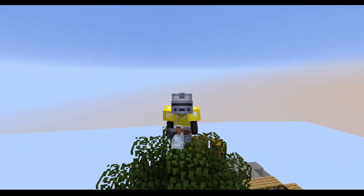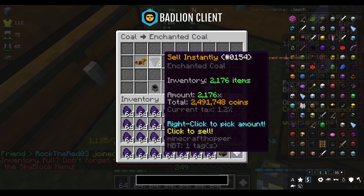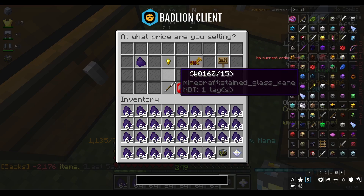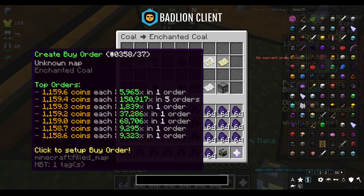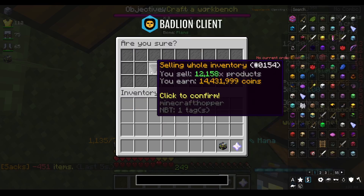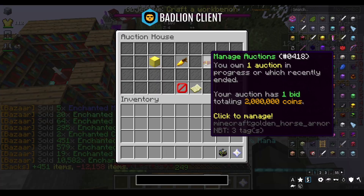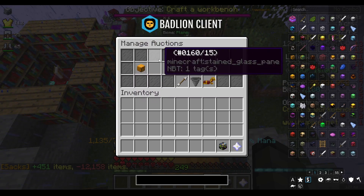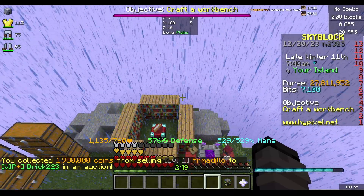I've done quite a bit of mining and I'm going to start selling my coal. I could insta-sell for 2.5 million or put in a sell offer for an extra 200k, but I've been putting sell offers up all day and they just aren't filling, so I'm going to instantly sell the rest of my sack. That brings my balance up to 25.8 million. I also sold a legendary armadillo for 2 million because I hatched one of the eggs and got a legendary, so that gives me another 2 million — I'm at 27.8 million now.